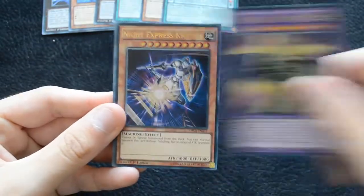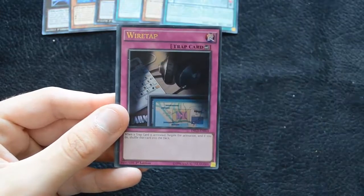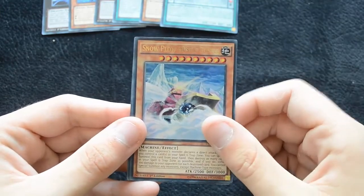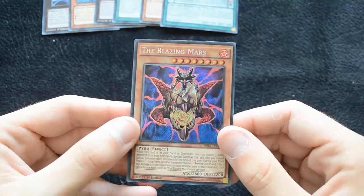Then Timaeus, Knight of Destiny, Knight Express Train, Wiretap as an Ultra — another nice reprint — Snowplow Hustle Rustle, and the Blazing Mars.